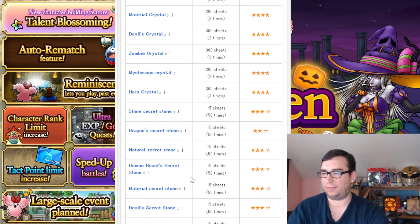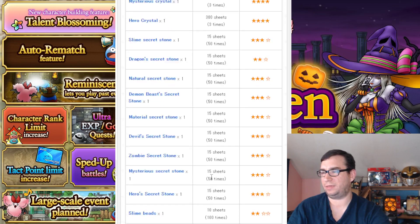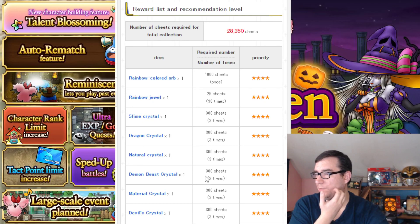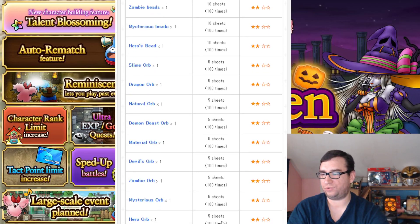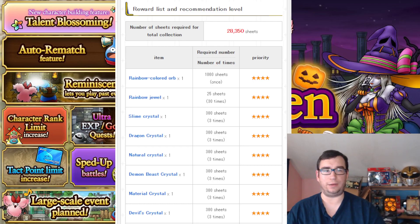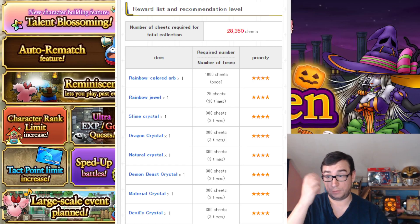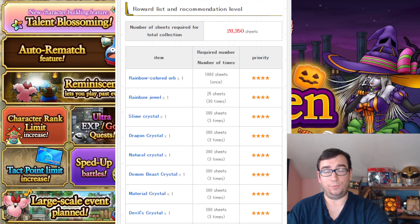They've got some of the old rank materials in here too — they seem to have just about everything, or at least all the family rank materials. There's a one-to-one gold exchange rate apparently. This seems nice — this will probably be a very valuable place to get the new crystals. There's an orb and there's crystals. TLDR: there is a giant boss battle, there's a currency shop for medals that drop, and I think we're gonna be doing it a lot. I don't think the keys are limited, so good luck guys — I'll be back with another video very soon. Bye!